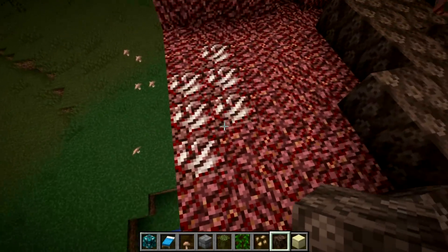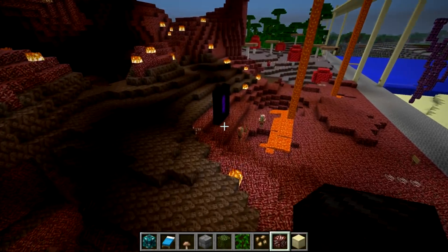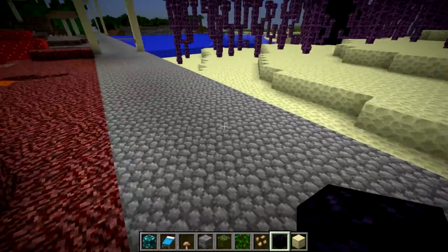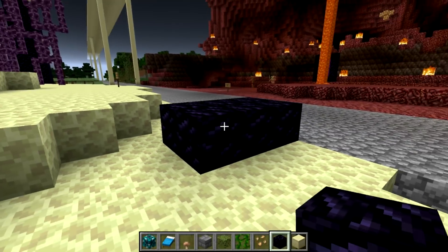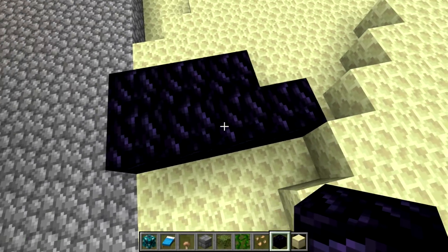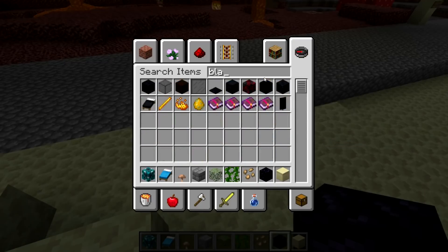The nether quartz now fits in quite well with the netherrack — it's very much a part of it now, which is very nice to see. There's also new obsidian. Let me just get this out of the nether biome. This is actually a really versatile block now — a huge improvement over the current version, because it's purple enough to work with other colored blocks but also black enough to work with things like black concrete.